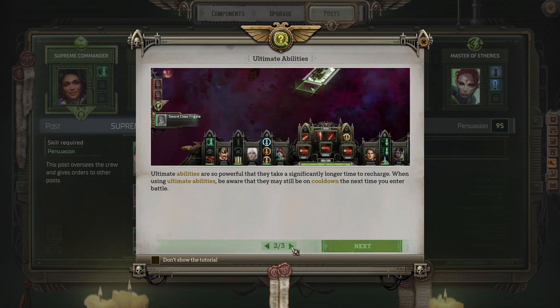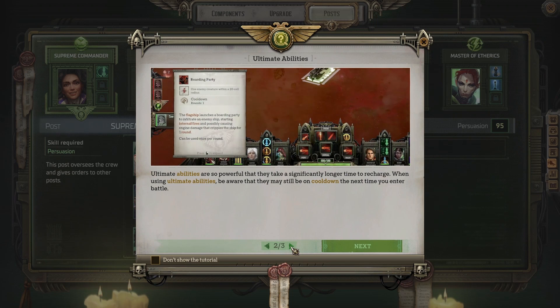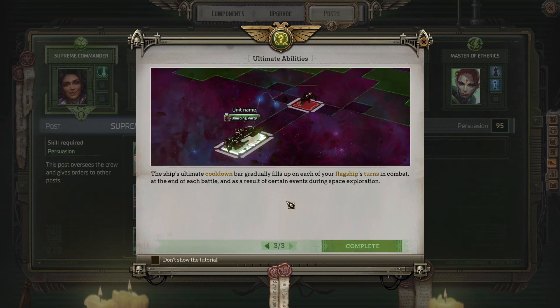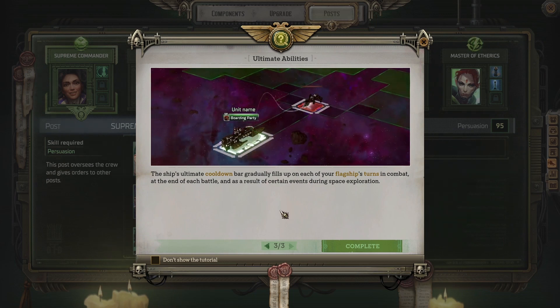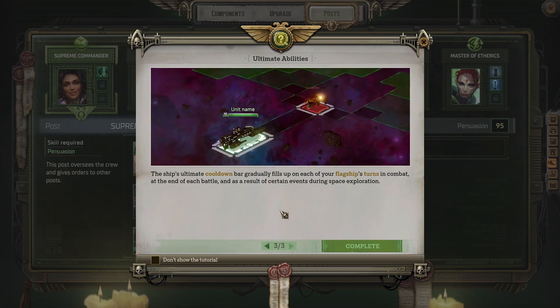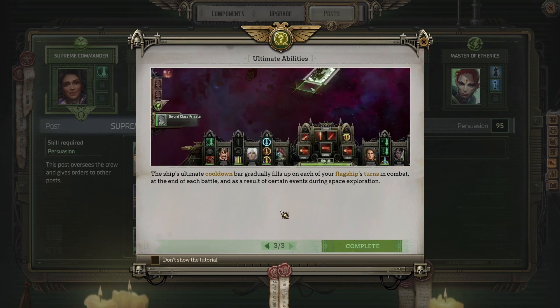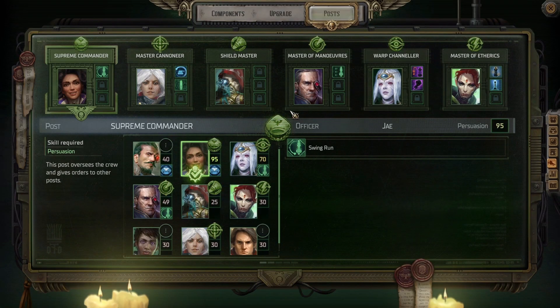The cooldown transfers to the next battle too if battles are too close together. The ship's ultimate cooldown bar gradually fills up on each of your flagship's turns in combat, at the end of each battle and as a result of certain events during space exploration. Interesting.